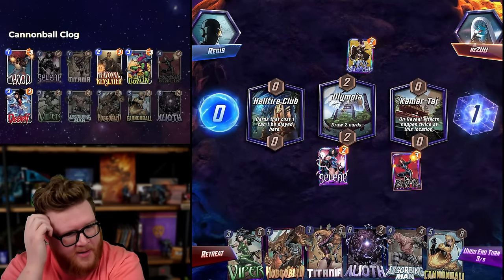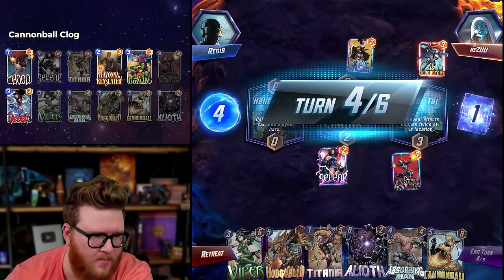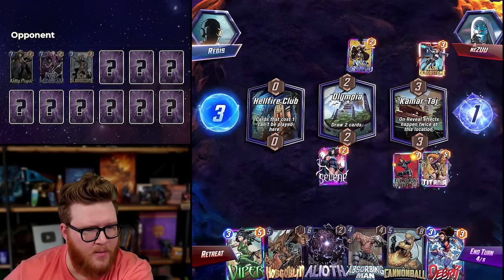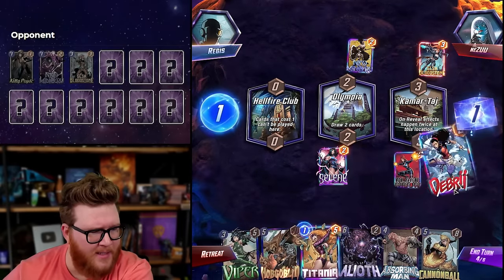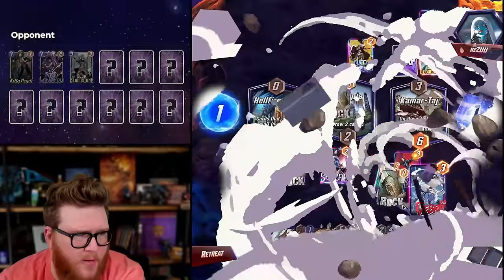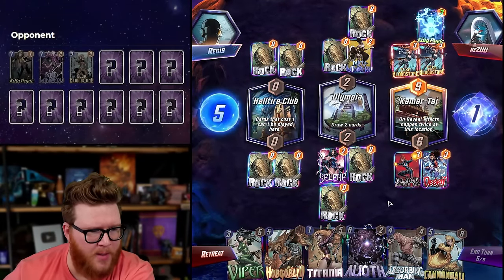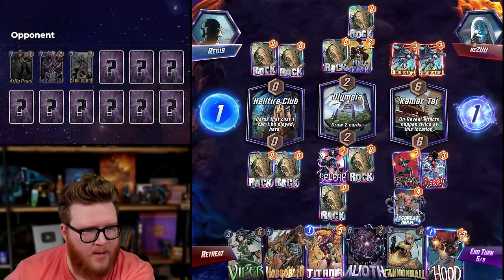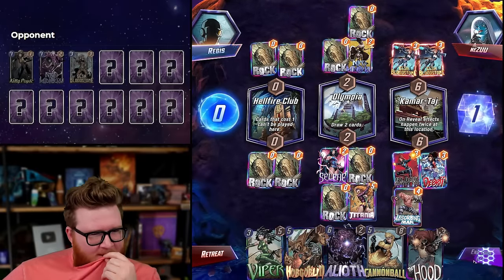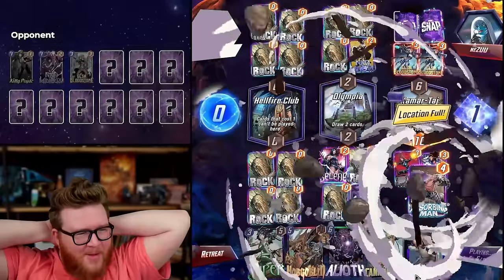We're on board — we just can't play Hobgoblin in Comertage but everything else is fine. Wait, was their hand full? Oh my god, their hand was full! I don't know, the Titania being in the mix is interesting. Debris Absorbing Man is kind of crazy — that plus Cannonball can do some spicy stuff. This just shuts out the game. They're not going to play Hellfire Club because they can't — all their cards are ones.